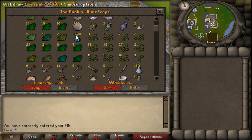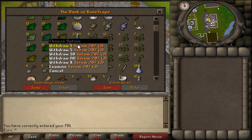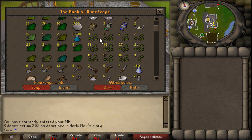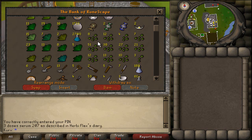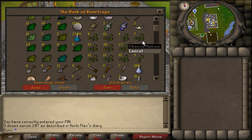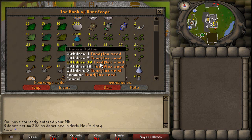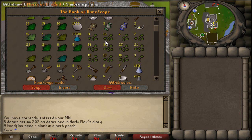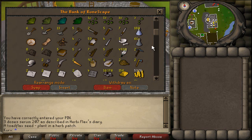These are my serums that I made for herblore — I wouldn't recommend doing this, just do prayer potions, you'll make money. I was just really lazy. It was probably more expensive and stupid on my part, but it's okay. Same thing with my seeds in order. I have 51 toadflax seeds from cave horrors — that's a very rare drop, so that's ridiculous.